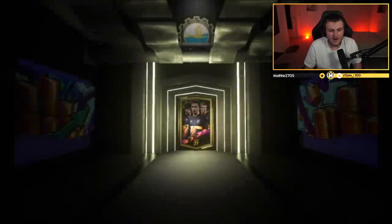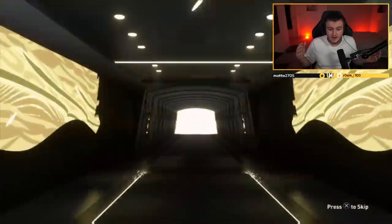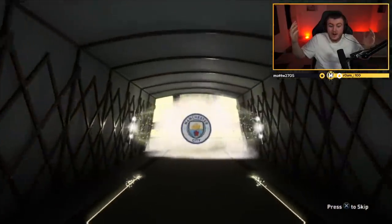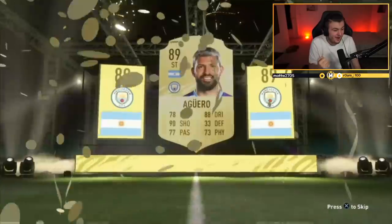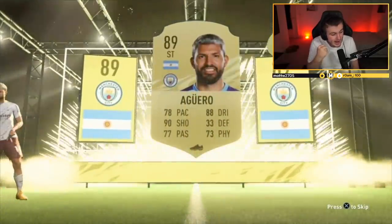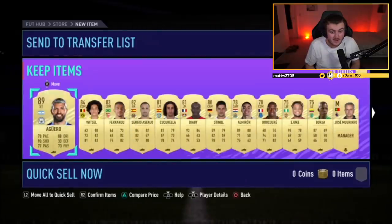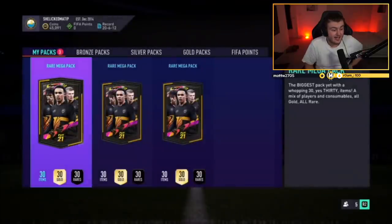Now we've got four Rare Mega Packs. Walkout in the first pack! What are we saying? Argentina, striker — Sergio Aguero! That is a big win. That's incredible! Sergio Aguero in the first Rare Mega Pack! Anything else? Vitzel, Diaby, Decore in there as well. I know he doesn't have the pace he had last year, but that's still really, really good. That is a great pack.